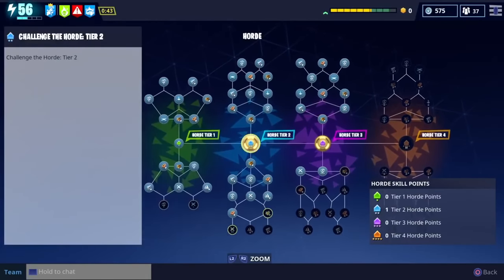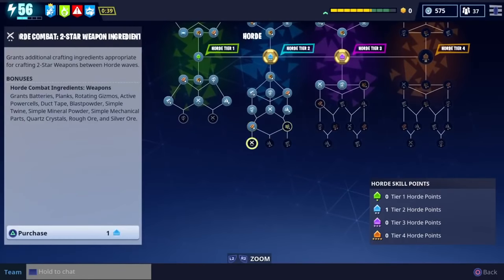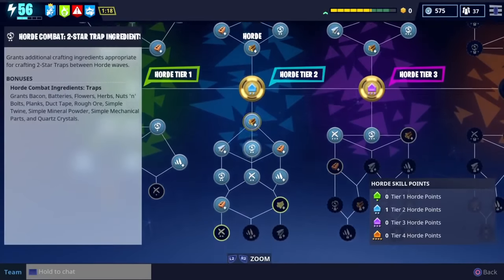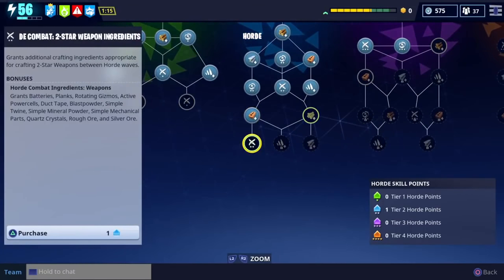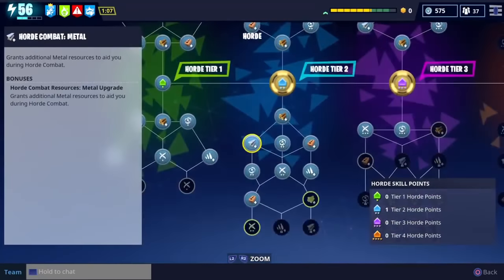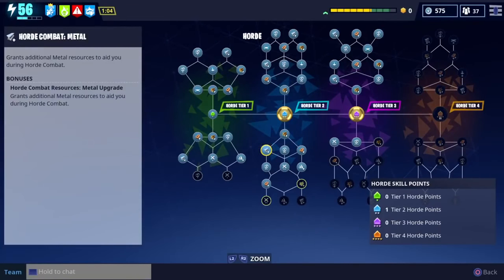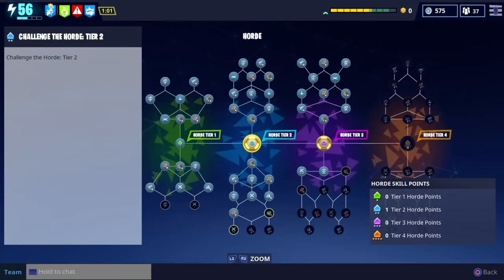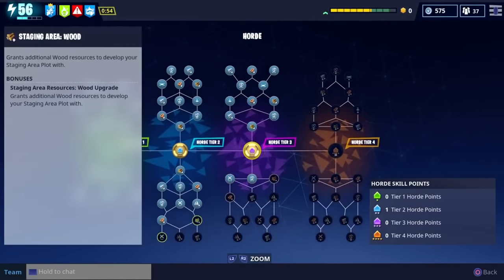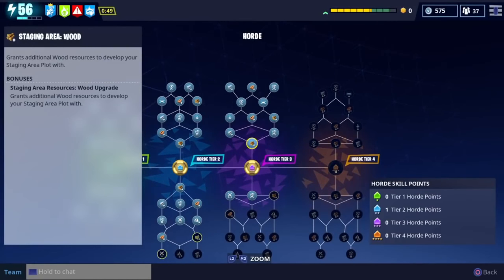Whether you start in the top or the bottom layer is up to you, but eventually you'll want to unlock skills on the bottom so you have ammunition and weapons to use during the waves. There are also four tiers: tier one is Stonewood materials, tier two is Plankerton, tier three is Candy Valley, and tier four is Twine Peaks. With a limited number of nodes, one important tip is to level up some weapons and traps to different tiers, because if all your weapons are at five stars you won't be able to use two, three, or four-star materials.